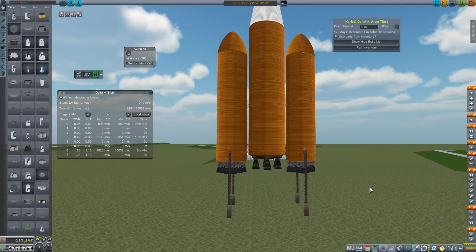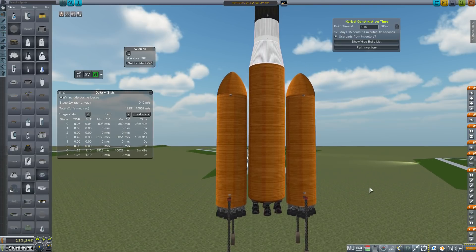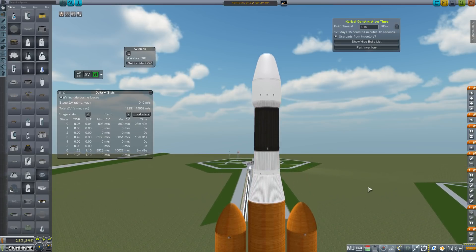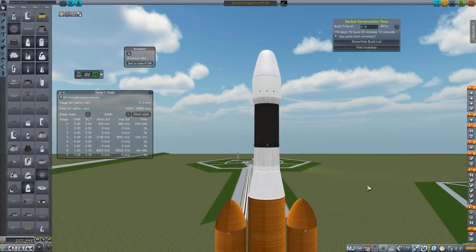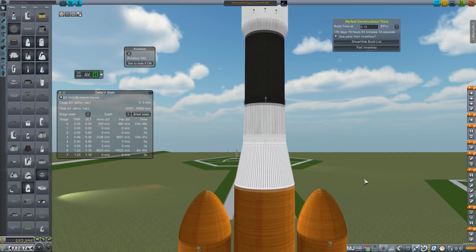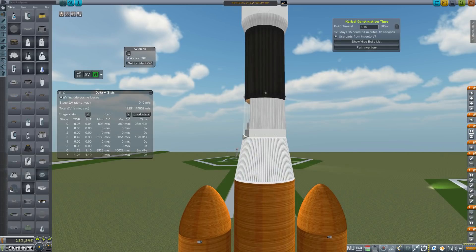Hey everybody and welcome back to Kerbal Space Program RP-Zero. We are in the VAB with what I hope to be the near-final iteration of the DN-6, and we're going to be making just a few changes. This is a cargo pod but it's time to update the Artemis and get it ready for a return trip to Mars. My voice is a little bit shot so I'm doing things a little differently this time. Anyway, on with the Build-A-Sode.